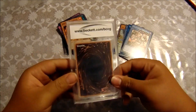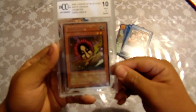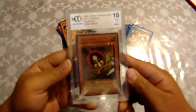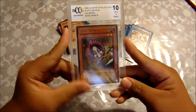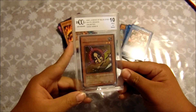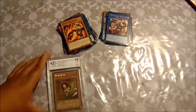So let's see what our graded card is. We got a 2002 Legend of Blue Eyes White Dragon Unlimited — Hane Hane Rare. Graded 10, Mint or better. I'm pretty sure these Beckett BCCG grades are usually 7, 8, 9, and 10. But still, that's really cool that they give out at least one in each box — a Hane Hane Rare Graded Card.